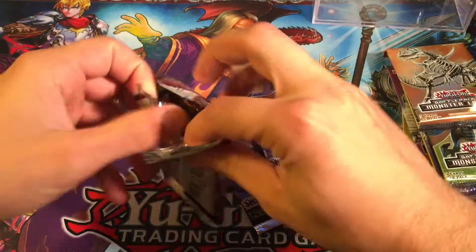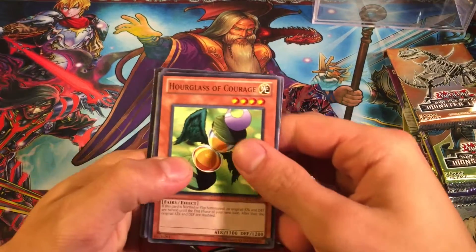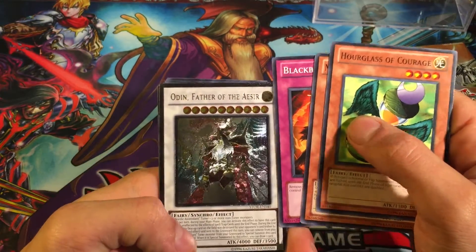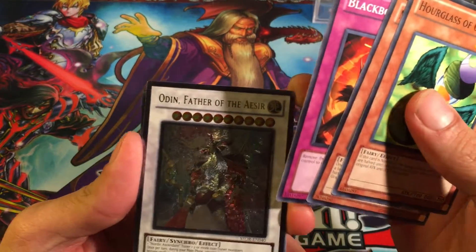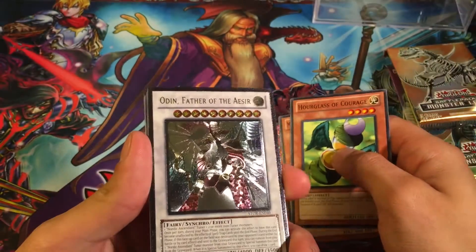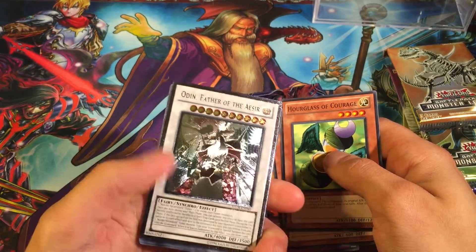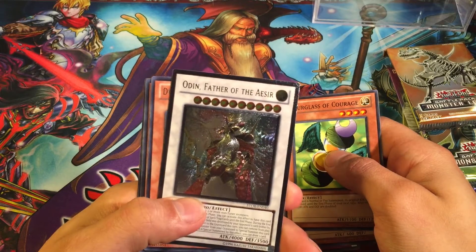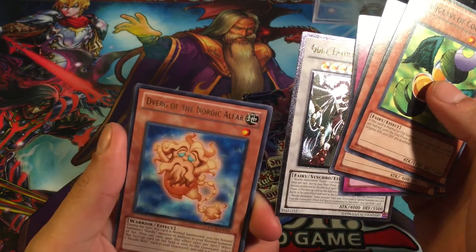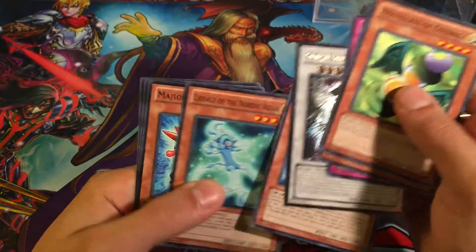Let's get the Storm of Ragnarok opened up. We got an ultimate rare — Odin, Father of the Aesir! That is so cool, look at that! Wow, we got a platinum rare, that is crazy! And then we got a Nordic Relic for our rare. That is so cool!